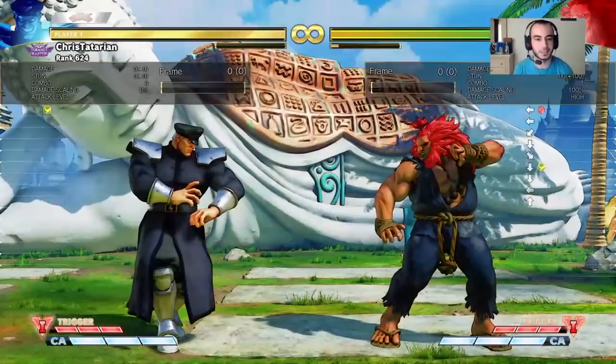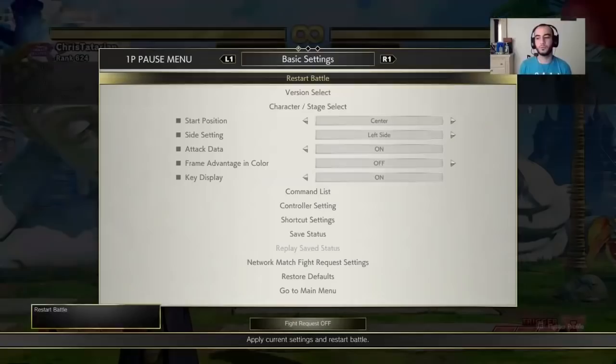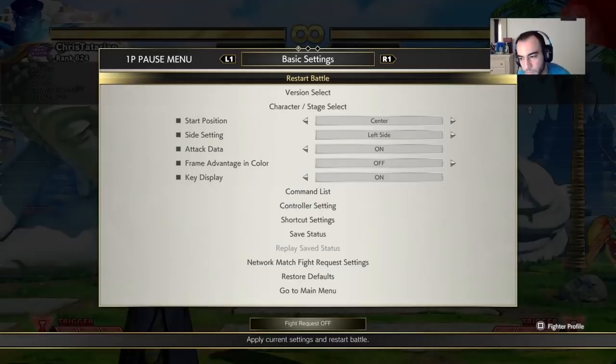If he gets closer to you to try to press that button, you get your crush counter move or whatever it is that you have with your character. So that'll be your defensive whiff punish. Like I said, it's not so common, but it's when you know you're getting pressured and the person is just pressing buttons to try to approach you, then they miss-space their button and you whiff punish them into a combo.